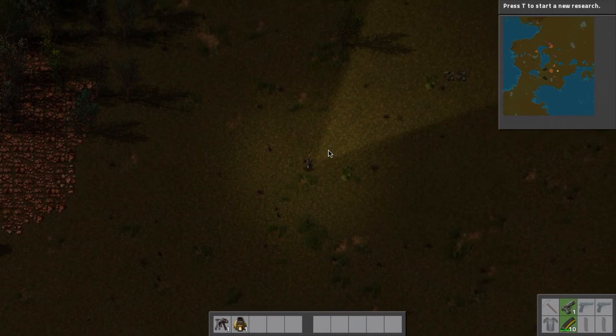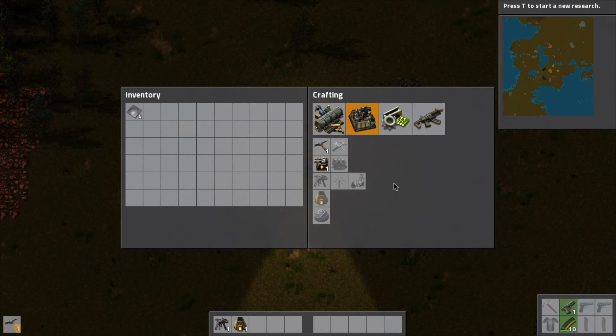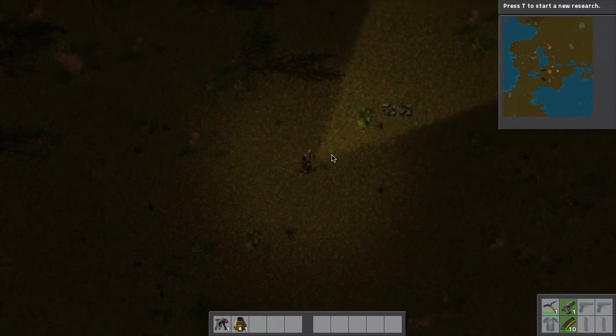To start off, press E to go to your inventory, and I want to build myself a pickaxe right from the start just so I can begin mining stuff. At night you get a little flashlight, which is pretty cool.